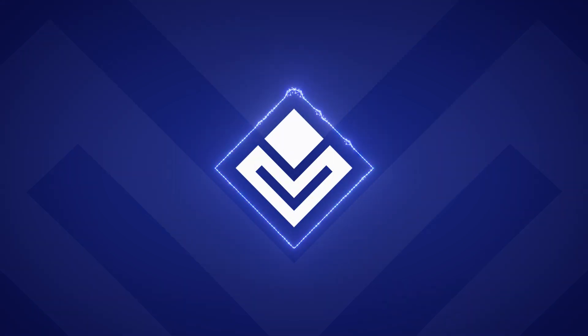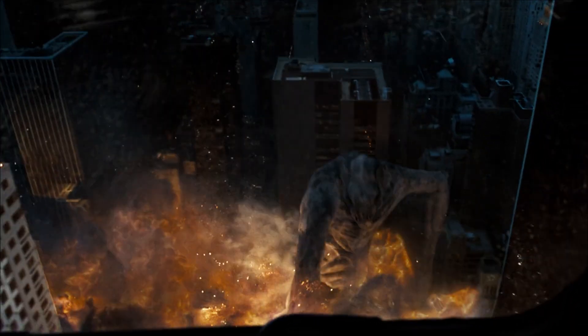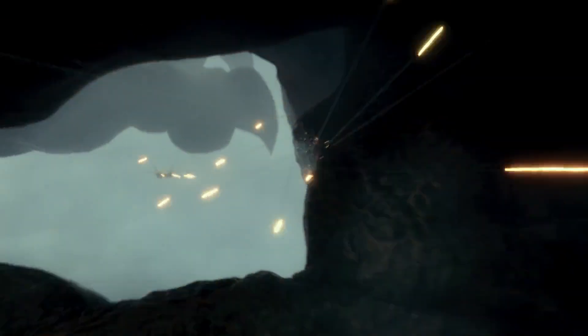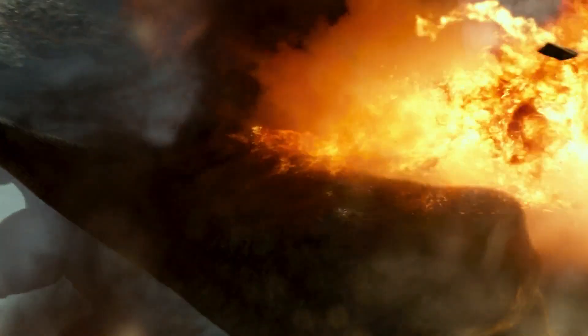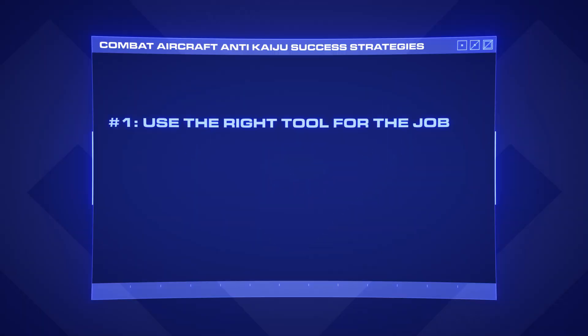Use the right tool for the job. In that instance, the F-22 was the wrong choice. A strike fighter or a dedicated bomber would have been able to deliver much more heavy ordnance onto the target. Let's take a look at how this could have gone. Well, that's an improvement. But did you catch what else went wrong in that original clip? The F-22 has a service ceiling of 65,000 feet, so why was it flying so low to the ground? This brings me to combat aircraft anti-kaiju success strategy number two.